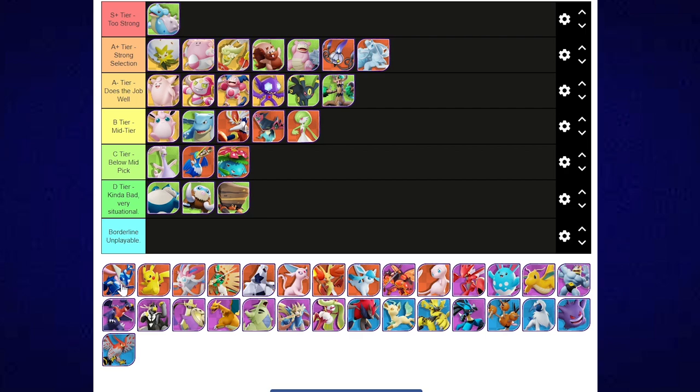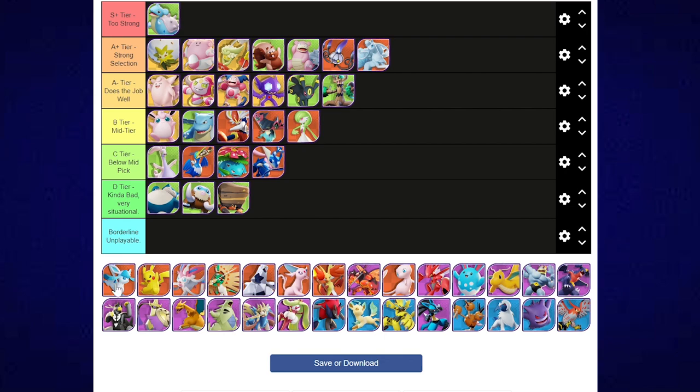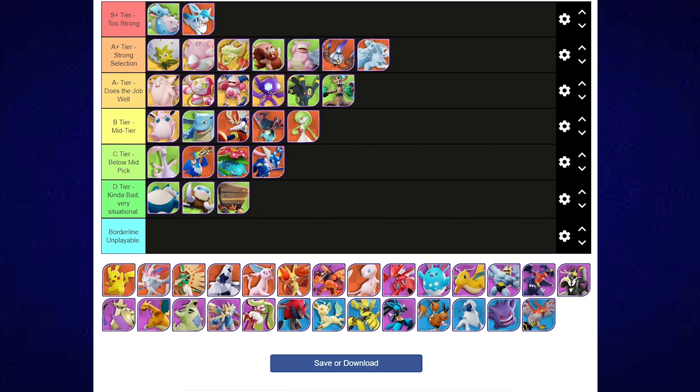Greninja — this is probably going to surprise a couple of you. I think Greninja sits as a below-mid pick as an attacker. The fact that you can't really use Smokescreen effectively — because when Glaceon uses Icicle Spear it still follows you, so you die regardless — and Glaceon is S+ tier, it's just too strong. That really hurts Greninja. You're forced to use Double Team, which isn't my favorite. Water Shuriken is probably the build, but there are just Pokemon that do that job better. Until Glaceon gets fixed, I think Greninja is below mid.